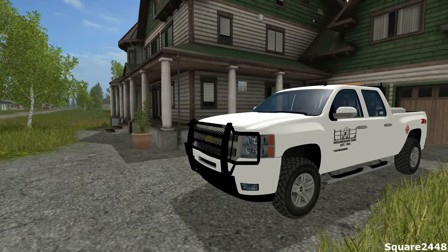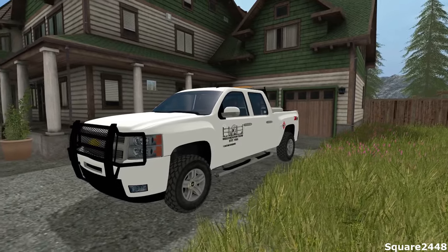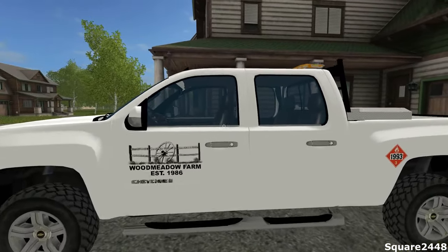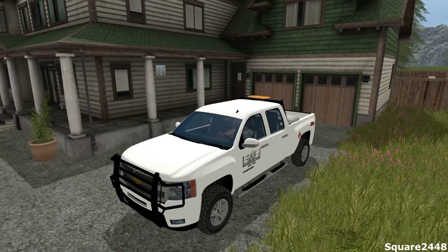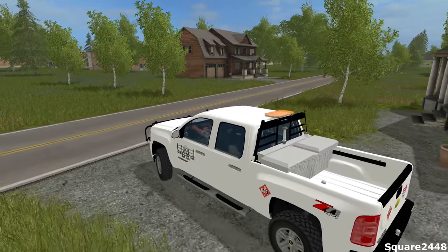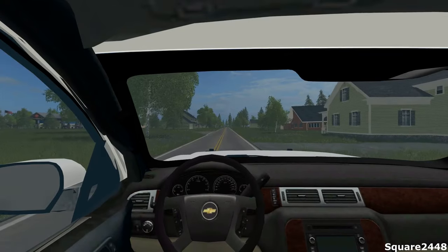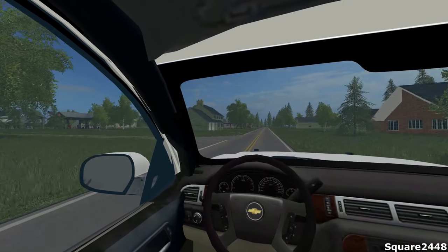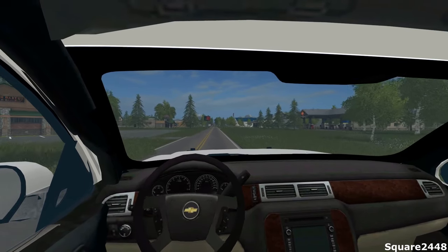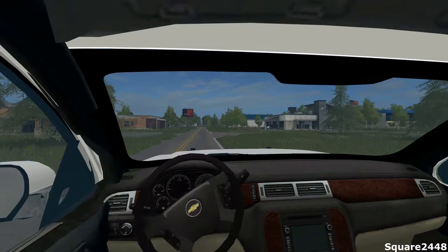What's up? This is Square2448 with a Farming Simulator 17 video and today we'll be towing and repoing trucks around the town. Let's hop in the Chevy Silverado and head over to the tow shop. This is our supervisor truck and a lot of you guys were very excited that I got this truck. We'll be using the Ford F550 rollback and the Chevy Duramax wrecker today to repo one truck and tow two vehicles.